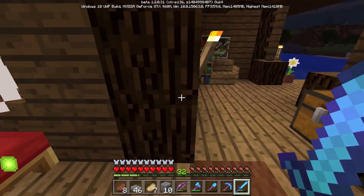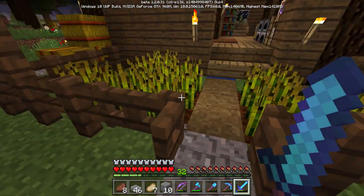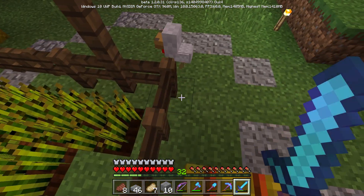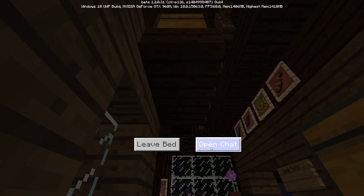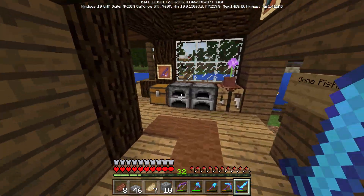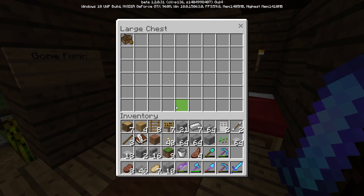Why does this place always attract so many animals? My fisherman's hut — do they like fish? They trample my crops. Oh wait, I think they hop over this. I'll have to fix that soon. I'll be having a fisherman live here once name tags don't despawn — I want to get an actual fisherman villager. I think they're called fishermen, or fletchers? I'm not sure.